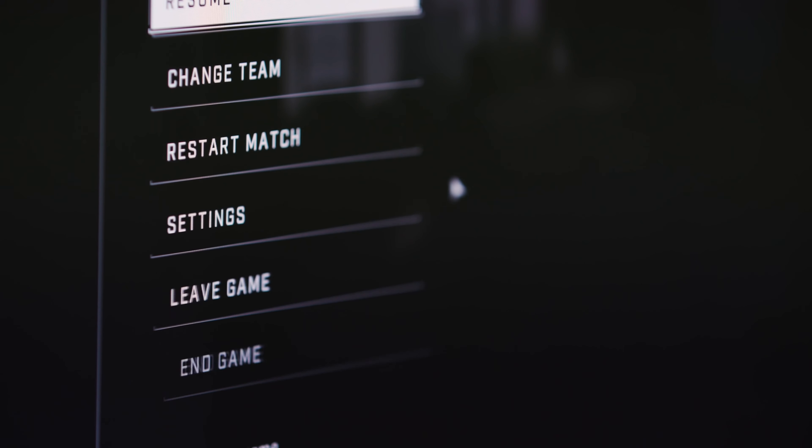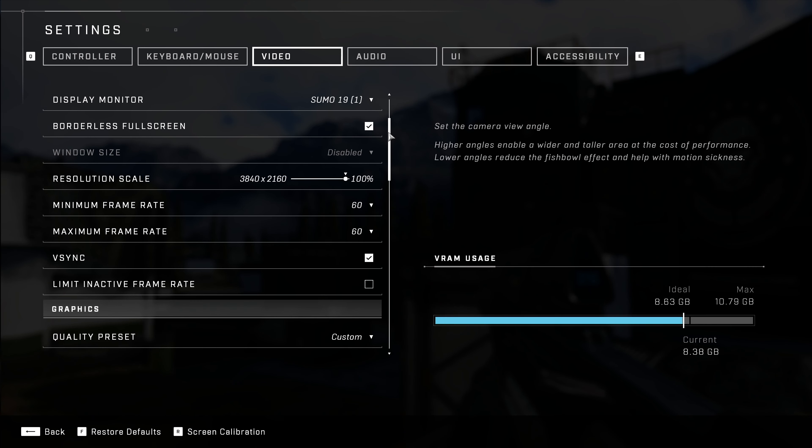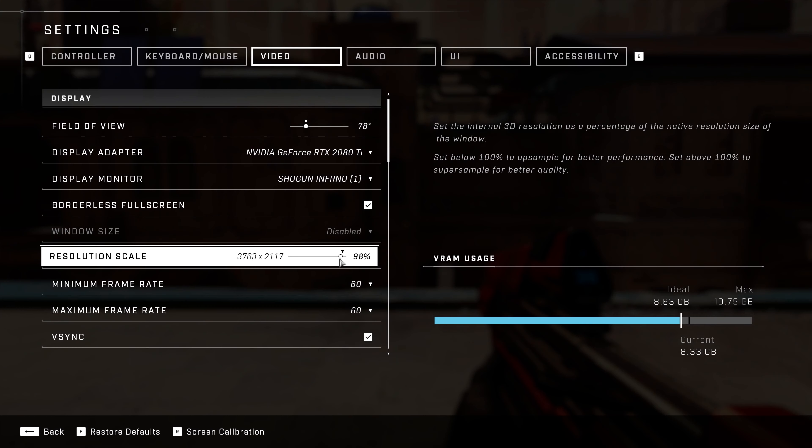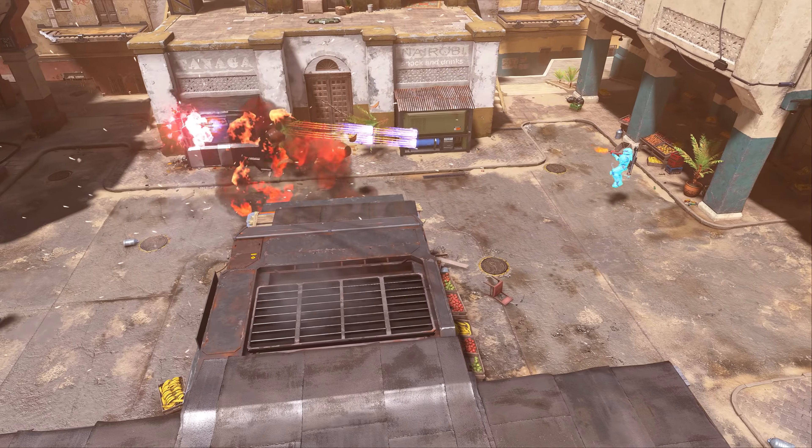We have paid a lot of attention to advanced graphics settings that you wouldn't normally see in a console game. A lot of them are sliders, so you can tune them down or up — it's not just on and off. Because we went that far on PC, we were able to bring back a lot of those things on console that you maybe wouldn't always see in a console game.